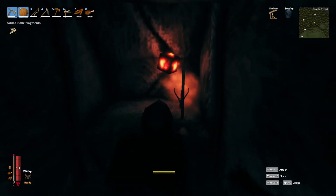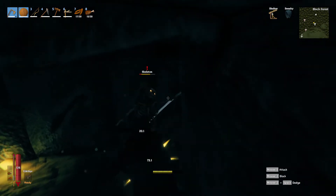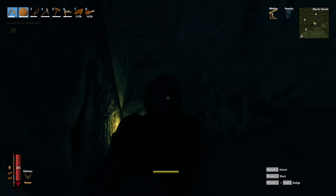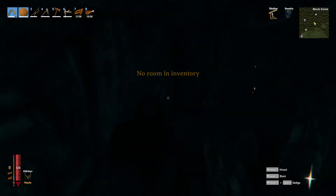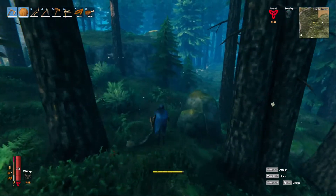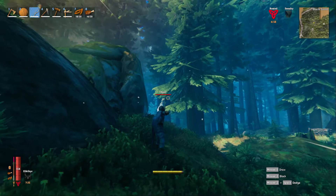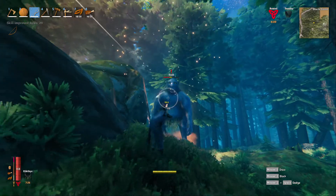I recommend crafting bronze armor at a later date and instead going to hunt some trolls to get troll hide and build troll armor. Troll armor doesn't give you a decrease in movement speed. Level one bronze armor gives you an armor rating of eight per piece — 24 combined with leggings, tunic, and helmet. Troll armor at level two gives you the same armor rating with no speed penalty. With four pieces of troll armor equipped, including the cape, you also get a sneak bonus that provides extra damage when sneaking up on enemies. At level two all pieces give you an armor rating of 26, which is just fine to fight the Elder.